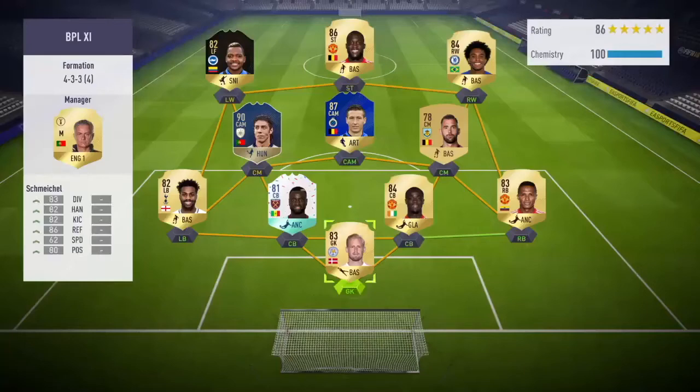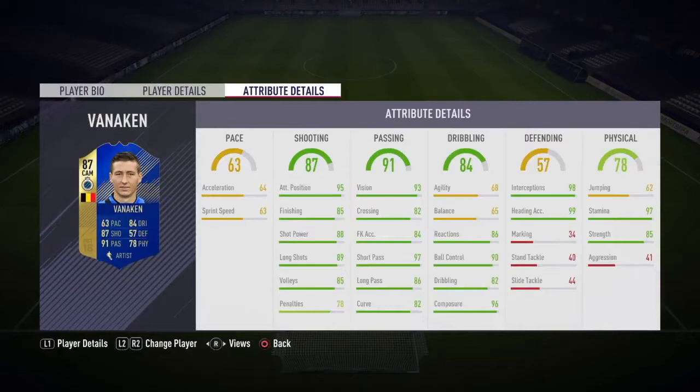Yo, how are you guys doing? Welcome back to yet another FIFA 18 Ultimate Team review, where today we're looking at the brand new 87 rated Team of the Season Hans Vanneken of Club Bruges in Belgium, of course.